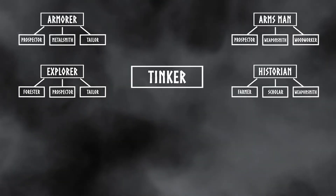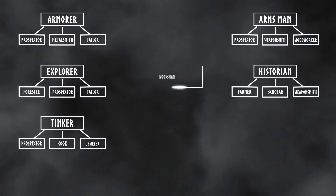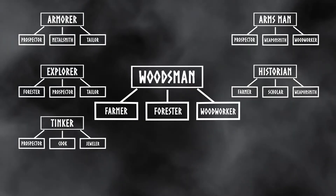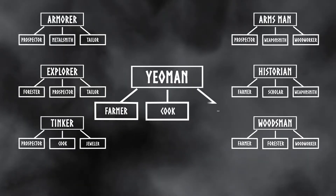A Tinker comes with Prospector, Cook, and Jeweler. A Woodsman comes with Farmer, Forester, and Woodworker. And then a Yeoman comes with Farmer, Cook, and Tailor.